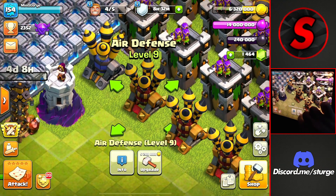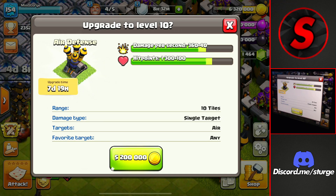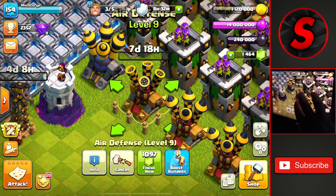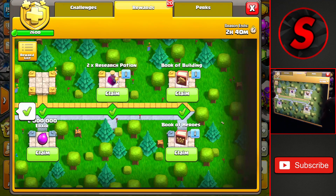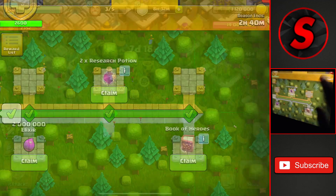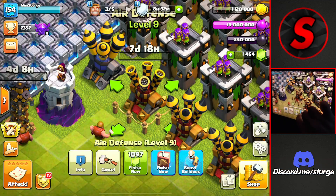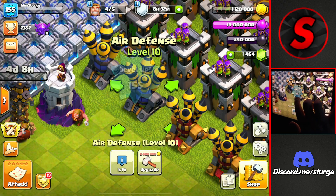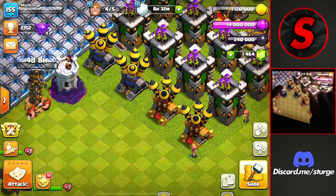We're going to head down to another air defense and get this one up at the same price — 5.2 million gold, another eight day time. We don't have a book right now, but if we head into the gold pass we can collect our first magic item out of the bunch that still haven't been collected and upgrade this up to level 10, finishing that off immediately and leveling up to 155. Not too bad there.